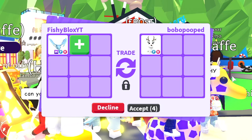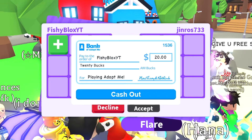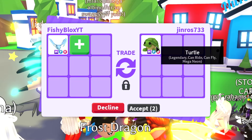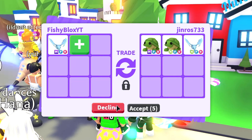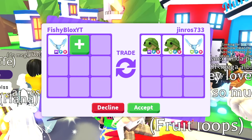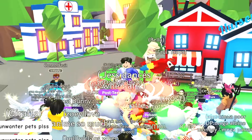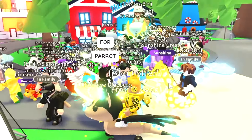I can see one mega neon giraffe and one mega neon bat dragon — this server is so rich. Someone offers a mega neon fly ride turtle. I was hoping for more mega neon pets. They put a neon fly ride frost dragon which is pretty cool, but I feel they're still a little under. The dodo bird kind of lost me since I have too many dodos, so I have to decline.